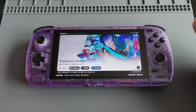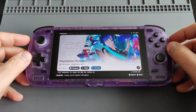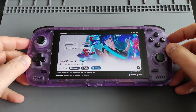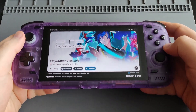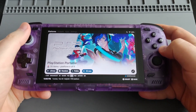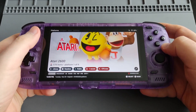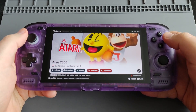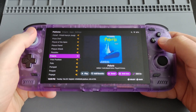Daijisho is one of the best frontends that I prefer on my handheld consoles. I have it on my RP3 Plus as well, and it looks so beautiful on the Odin 2. I've included some systems just to show you — let's start with Atari, one of my favorite systems from the 80s, as you see here.